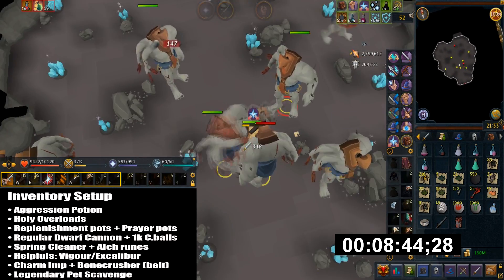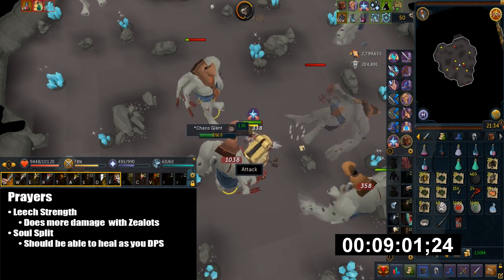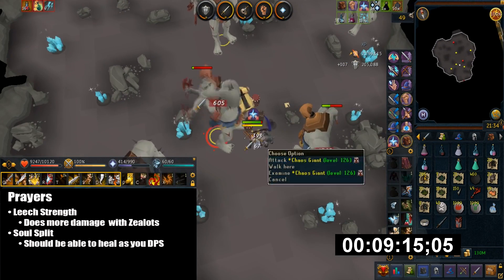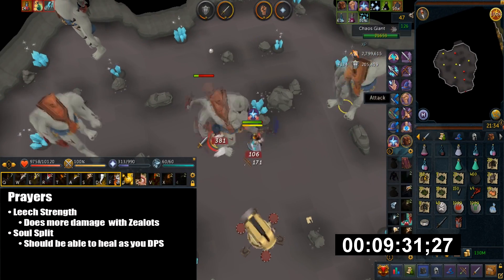Although you can maybe bring Steel Titan instead, the auto loot profit really does add up. For Prayers I have Leech Strength, which does more DPS than Turmoil since you're 100% accurate. Then I have Soul Split, and this should heal more than enough as you deal damage.